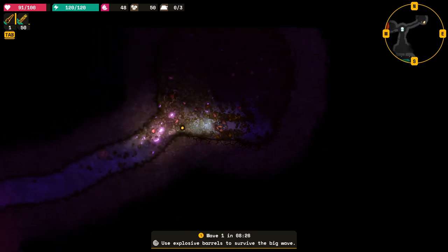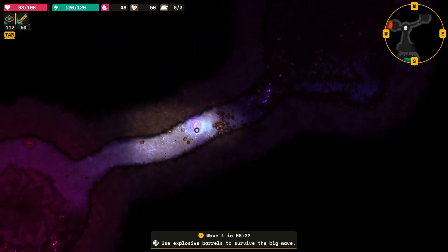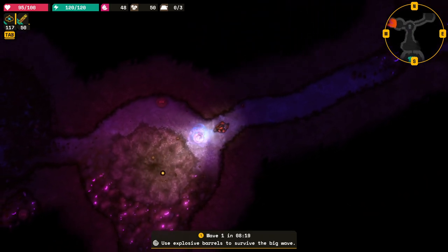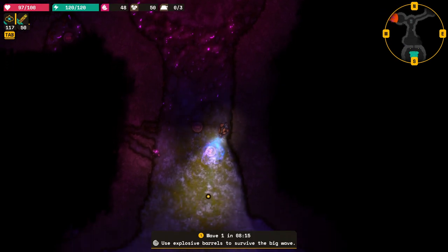Got napalm. Let's get these explosive barrels moved then. So we're going to use these — this is like a storehouse. We're going to move them forward and then we're going to use them to blow up our enemies.